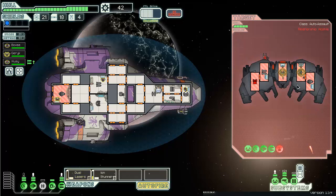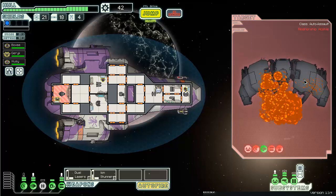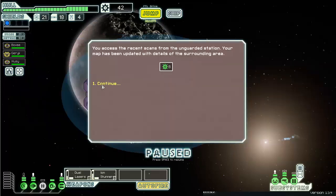I'll attack his maneuvering and now he absolutely cannot dodge. I'll attack his shields - it doesn't matter anyway, two more attacks and he goes down. I think if you breach a room in an auto drone like this they can't auto repair. Eight scrap - not worth it really.